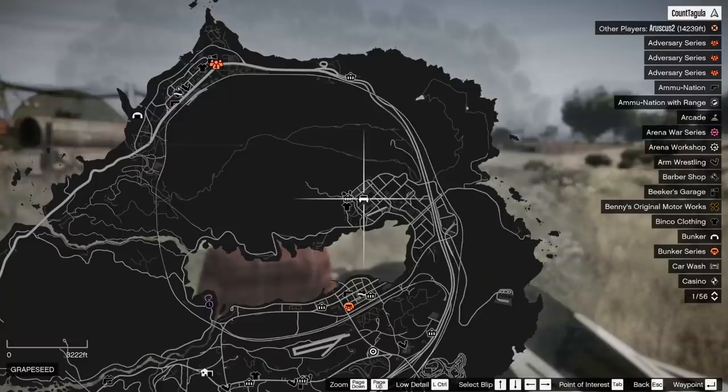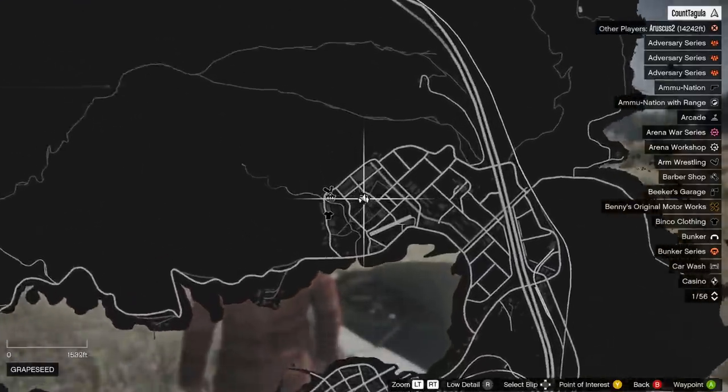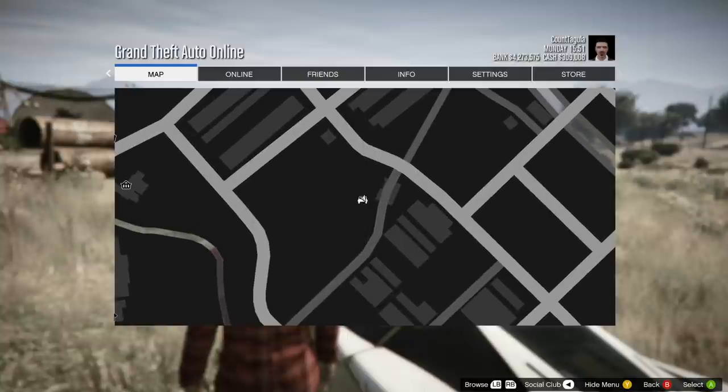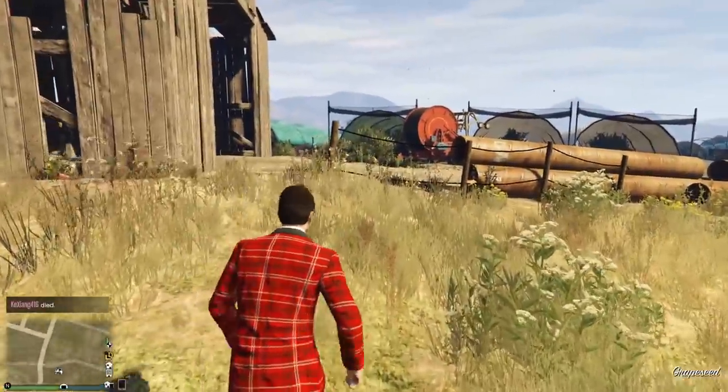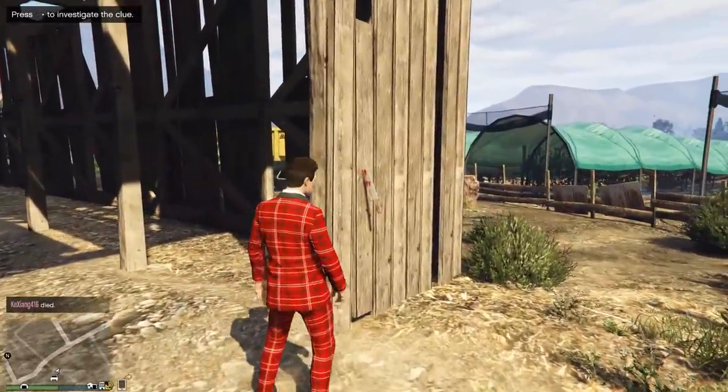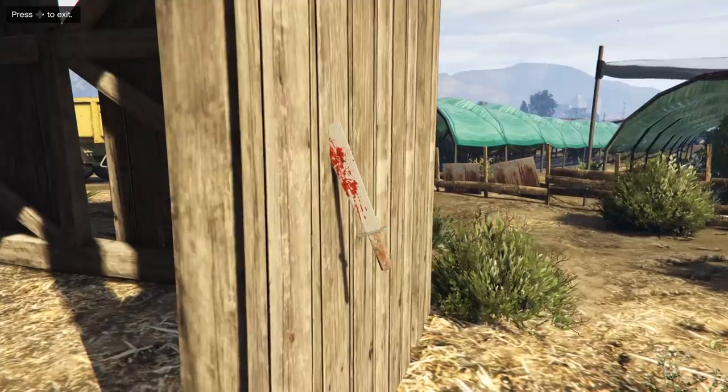Next up, you're going to have to head all the way out to Grape Seed. You need to go to this location right here, and then inside of this little barn, or on the side of it, you're going to find a machete with blood on it.